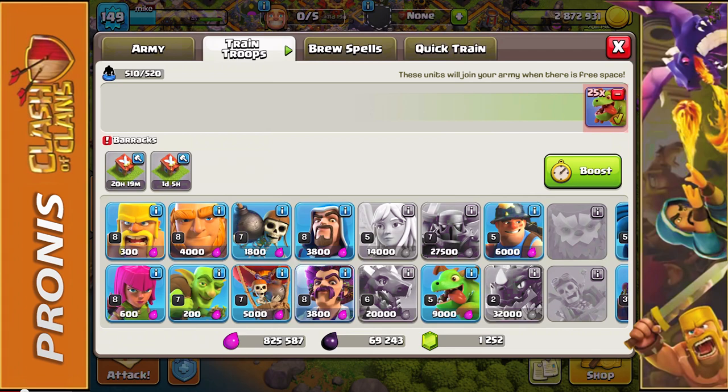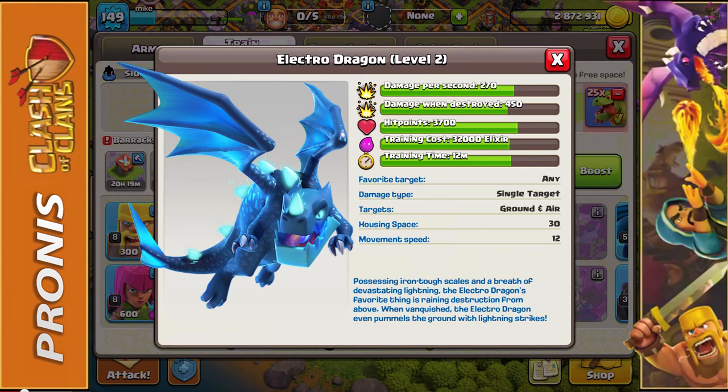This is a really cool troop compared to a regular dragon. The regular dragon does quite a bit of damage and attacks decently quickly; however, he is not able to attack multiple buildings at once. When you look at the Electro Dragon, he is nothing like this — he shoots a lot slower and deals a heavy amount of damage.